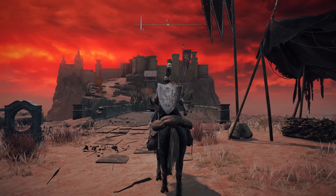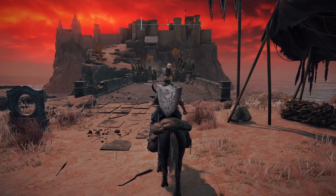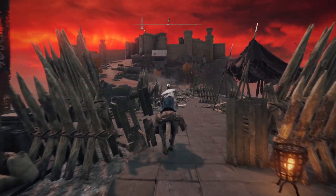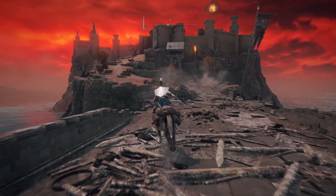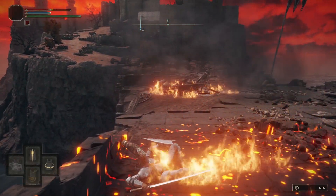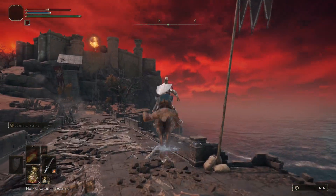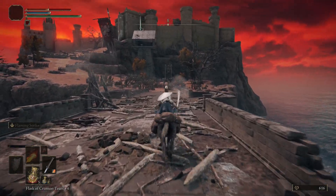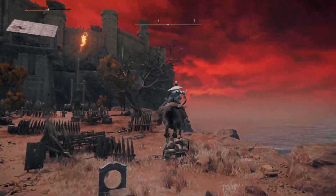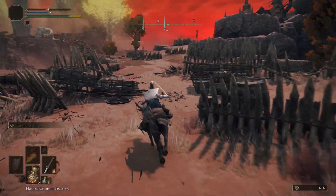As soon as you set off across this bridge, there's a trebuchet there and also one over there — they will fire at you, so be very careful coming across here. There's the first one — jump! You might get hit, no big deal if you do, just get your steed again. Get caught on fire — there we go — and we'll dodge them too. Once you get past the first two it's normally okay, you might get hit by a third, but just come over this side and you'll be absolutely fine.